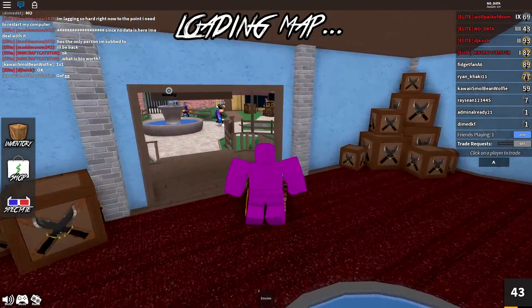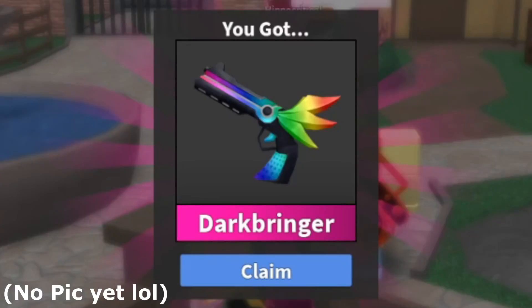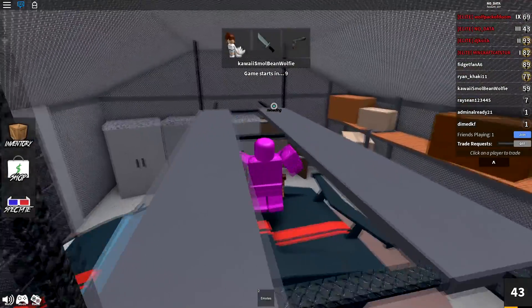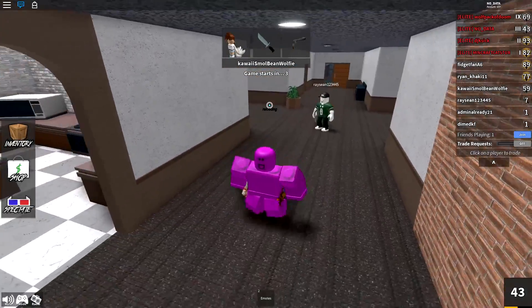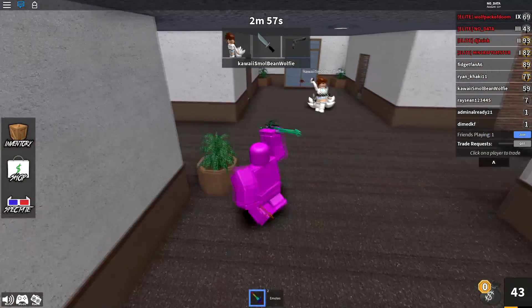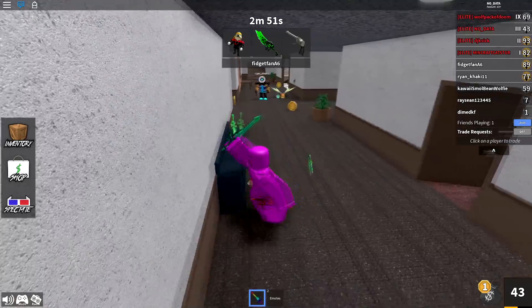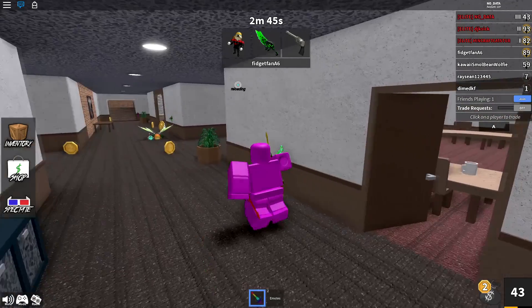At number 2, we have the chroma dark bringer. This is a very new godly — in the recent update last week, the chroma dark bringer was added to mystery box 2. The dark bringer by itself is a very sick godly, but when the red parts change color it looks so much cooler. It's probably one of the rarest and most expensive items in the game at the moment since it's brand new and not many people have it yet.